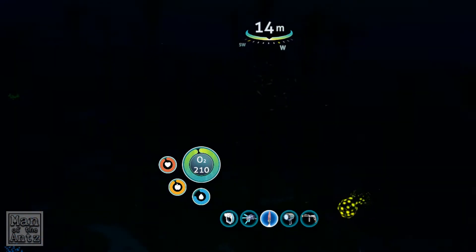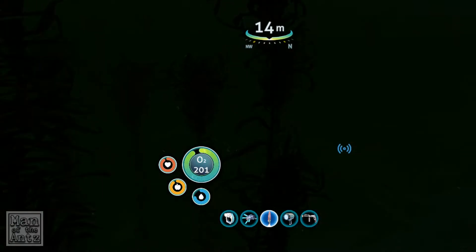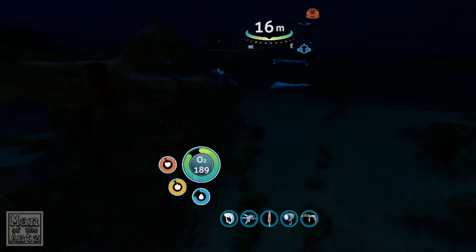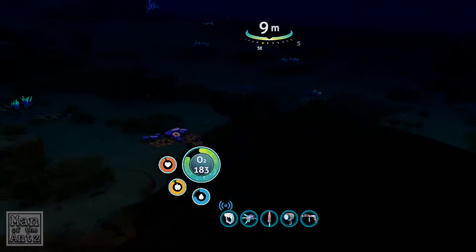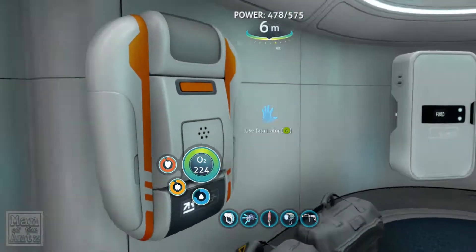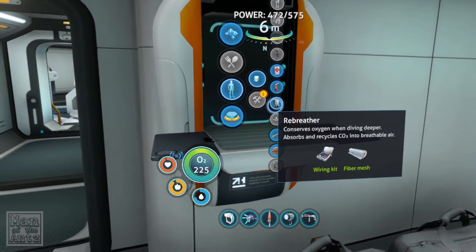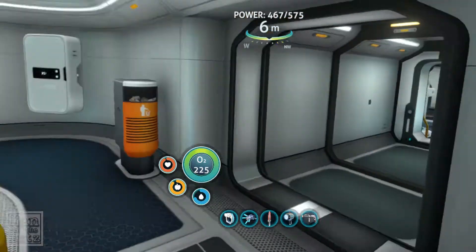We'll just ignore the stalkers - fly straight on past them. Check they're not right on me now, they've kind of given up. Excellent. There we go - there's a little grav trap. So now we shall make some fiber mesh and then we can make the rebreather. We did make the rebreather and the radiation one before, and we put one of them - whichever one we weren't wearing - into one of the original Seamoth, which obviously didn't last very long.